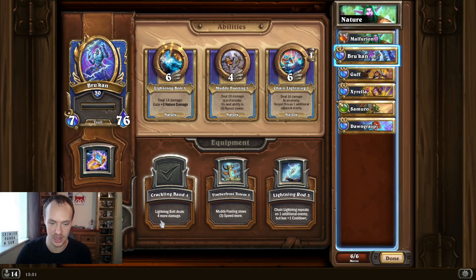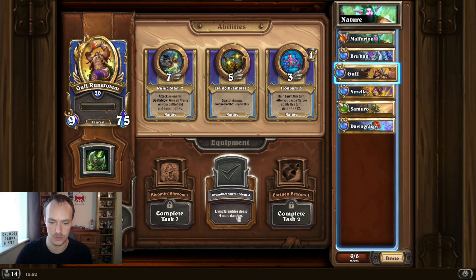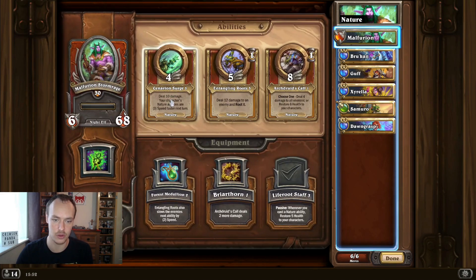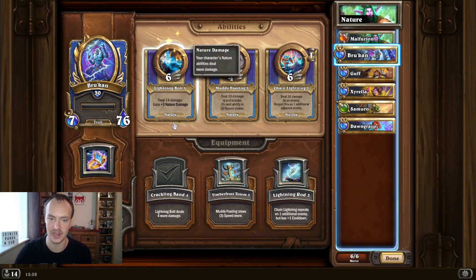If you're going up against a heavy comp that's going to attack you down, use the roots on turn two or three to finish off a mercenary without that guy attacking. Next we have Brukhan - he's going to use his lightning bolt ability a lot, that's why we have his Crackling Band equipped. He deals 14 damage and stacks nature damage constantly turn by turn. The third is Guff with the Living Brambles equipment, because that's the only attack you're really using.